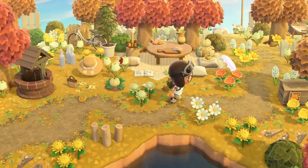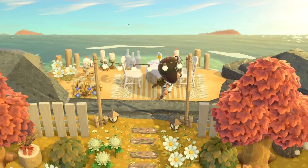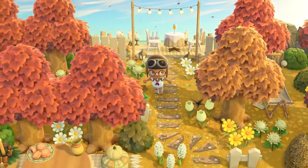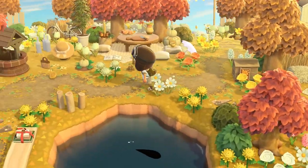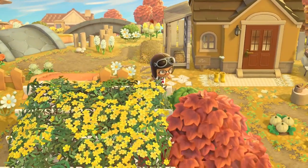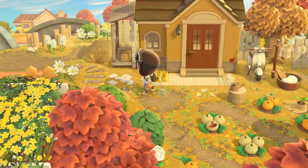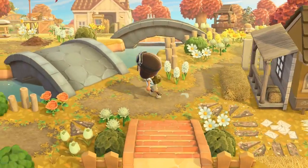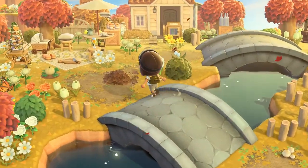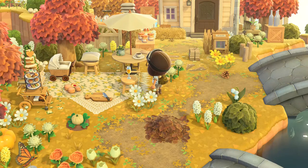Here's a little sitting area and a romantic date at Red's Beach. And then we got a villager's house with a little pumpkin patch. And these really interesting double bridges — really cool. We got a little tea area, snack area.